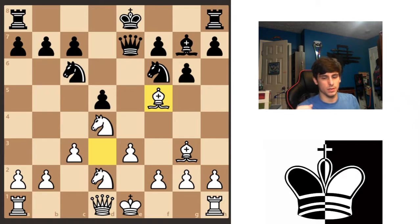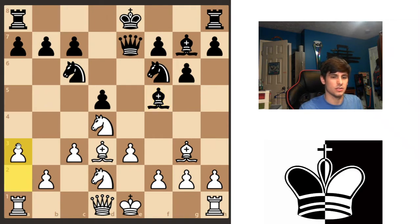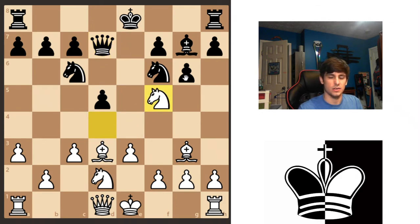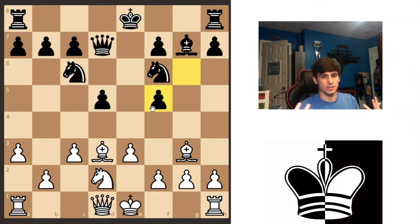Let's go back for just one more thing I want to talk about. Let's say there was a second defender on that square — just adding a defender for the sake of discussion. If you take here you double the pawns, and that's something you need to think about: you'd be damaging your structure and those pawns would all be kind of weak. So generally don't go for something like that.